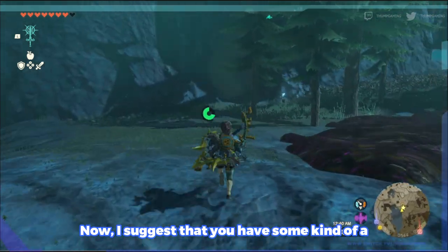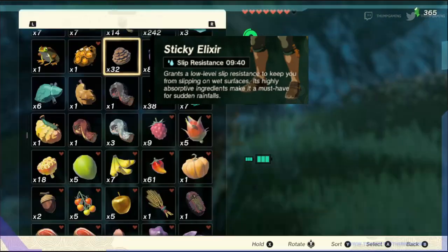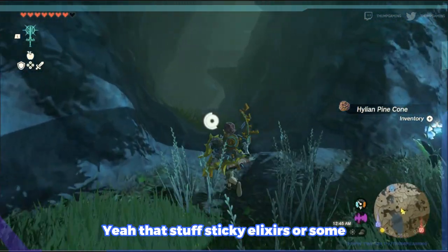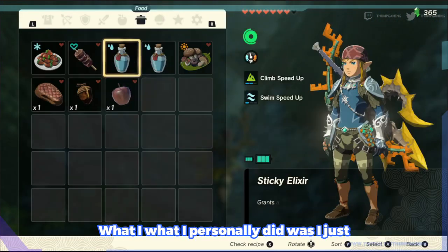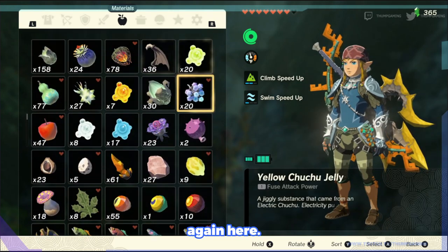I'm gonna suggest that you have some kind of elixir for water resistance for climbing — sticky elixirs, or some octo balloons, or a rocket to put on your shield. What I personally did was I just cheated a little bit and used octo balloons, which is probably what we're gonna do again here.